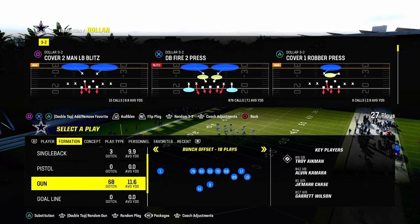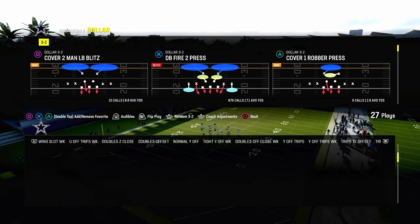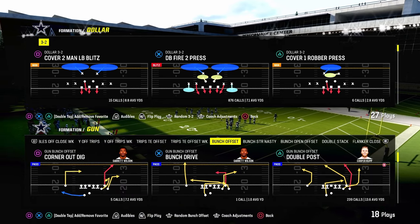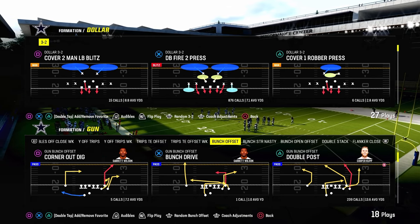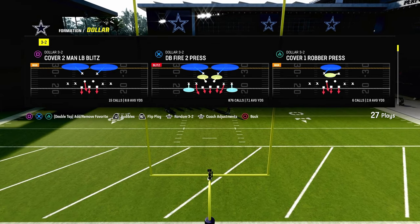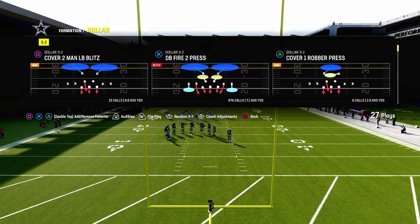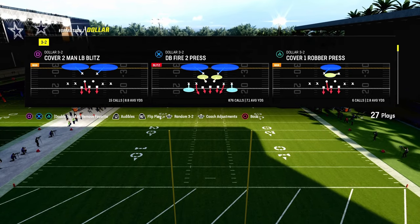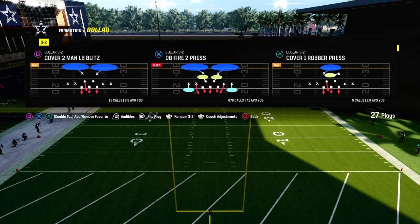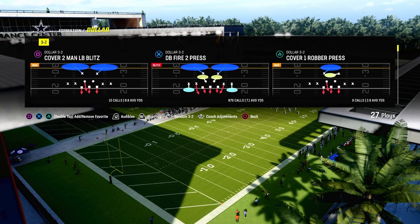Today's video is going to show you how to use roll coverage concepts and techniques to slow down some of the most popular offenses in Madden 24. We're going to look at how to use roll coverage to counter the gun bunch offset formation. When I say roll coverage, I'm talking about rolling your safeties over the top of problem areas for your defense, and when you couple this with abilities such as deep-out zone knockout, you can really counter some things people are doing offensively.